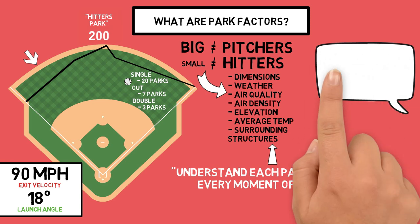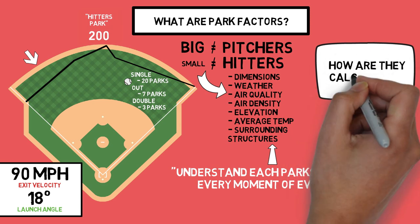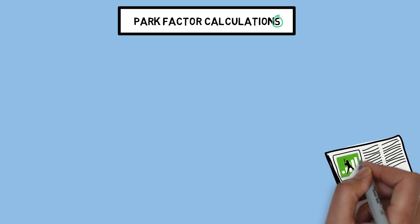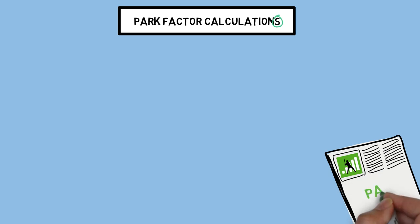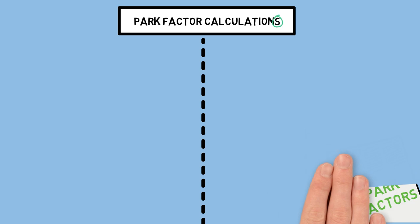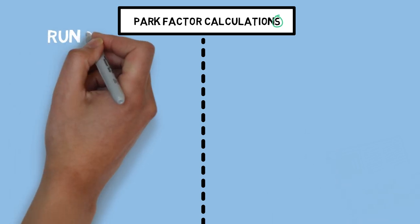Now that we understand what park factors are and why they're so important, let's dive into how they're calculated. You'll notice the 'S' at the end of 'calculations,' because many different places have many different ways to quantify a park's impact on the outcomes of games. In this video, I'm going to dive into the way Fangraphs describes it in an article posted all the way back in 2010. We've come a long way since then, but the concepts help paint a picture of why these calculations are so different. Links in the description if you want to read more. When it comes down to it, park factors are typically calculated in two ways: runs and components.